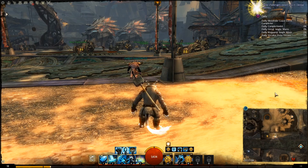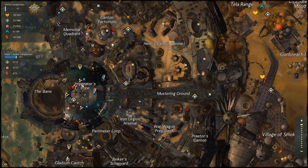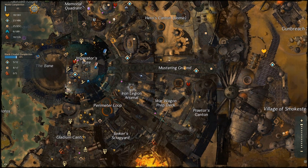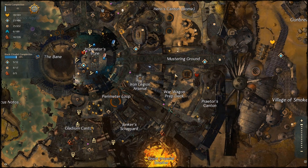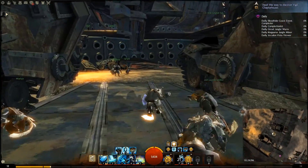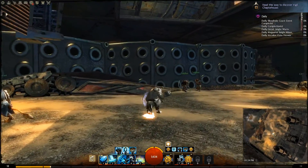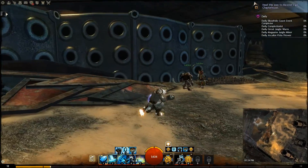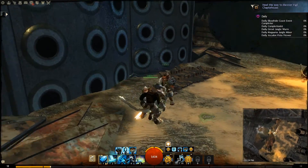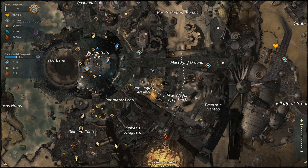I'm trying to do this as quickly as possible — fast, fast, fast. Heroes' Canton: done. Let's just head forward. I was stupid and came down here and there's actually nothing down here, is there? Yep, there's nothing down here. So there's absolutely nothing down in War Wagon Prep — good to know.